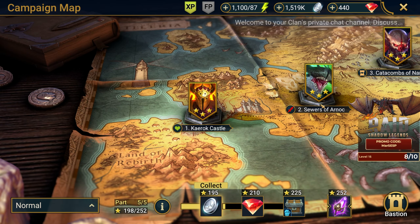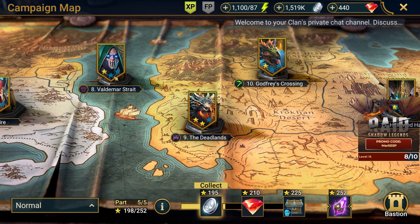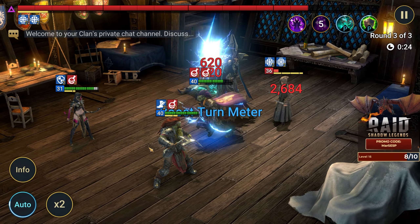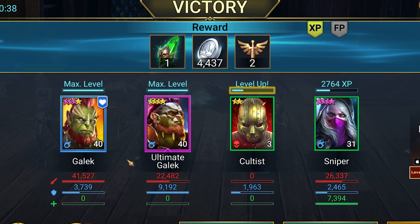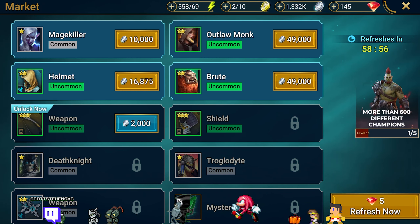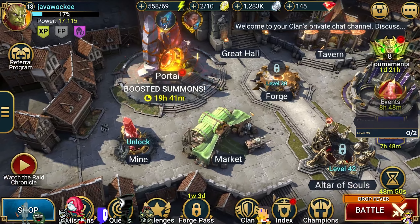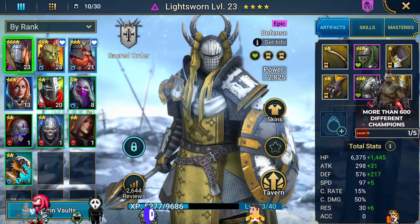So finally, let's talk about some tips for new players. First, don't be afraid to experiment with different heroes and team compositions — there's no one correct way to play the game, so find a play style that works for you. Secondly, make sure to participate in the game's events and challenges, as these can provide valuable rewards and help you progress faster. And thirdly, don't forget to have fun. Raid Shadow Legends is a great game with a lot to offer, so enjoy the experience and don't stress too much about optimising your gameplay.